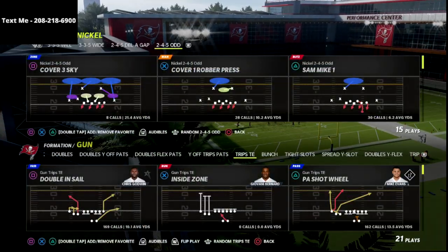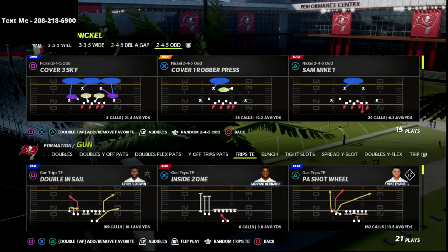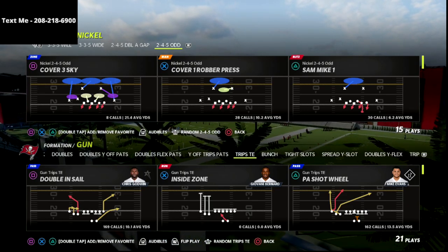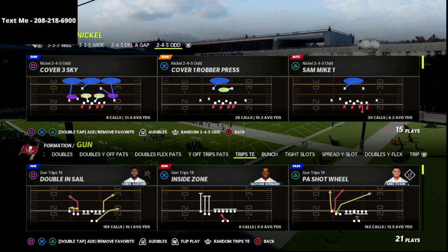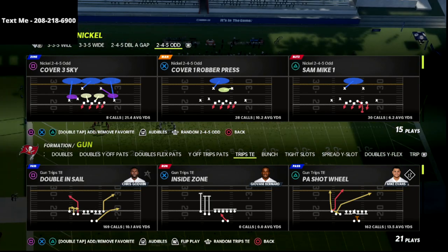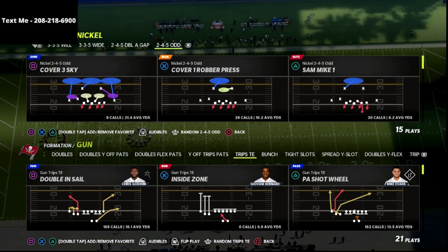In this video I'm going to show you my absolute favorite route combo out of trips tight end. This is my personal favorite concept. It doesn't mean it's the best concept, but it is really good. I just love this play because of the way the reads work in it. It's not as good as it was last year, but I think it's still very very good, and if you have hot route master you can actually make this even better.